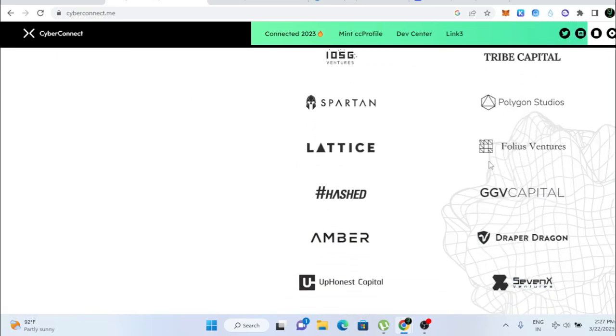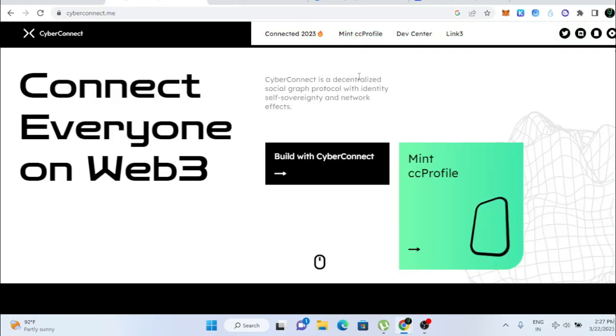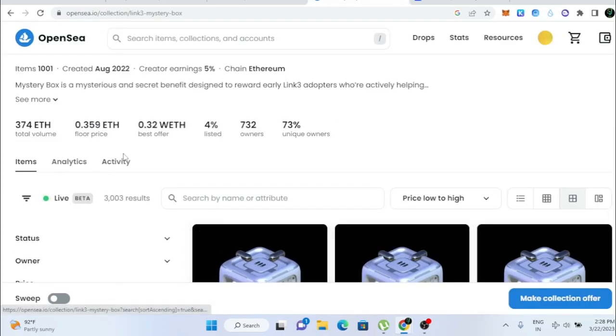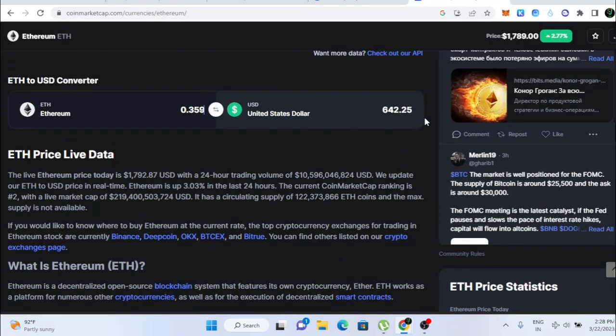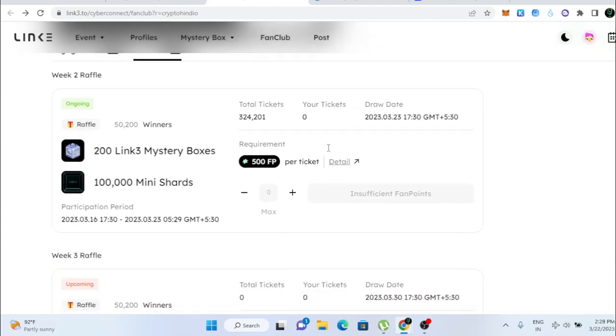You can see so many supporters including Polygon Studios and many other projects. We're going to see how to mint a free CC profile — a CyberConnect profile — for free. There is also another reward: 200 Link3 mystery boxes, and one mystery box is valued at 0.35 ETH, already listed on OpenSea. That works out to around $600, so if you're lucky enough to get one you could earn $600.